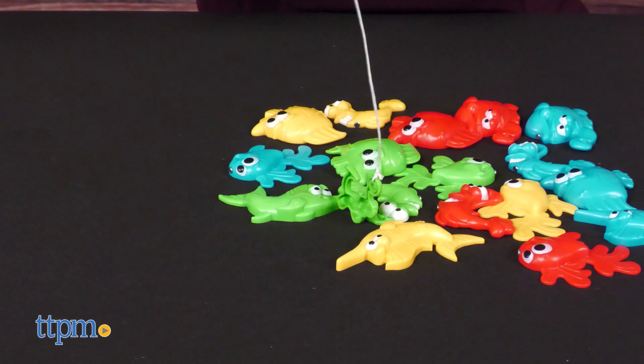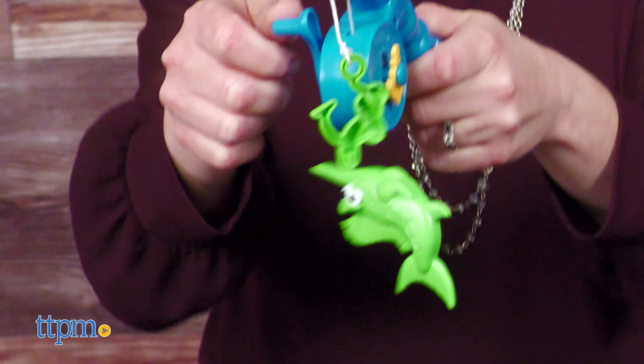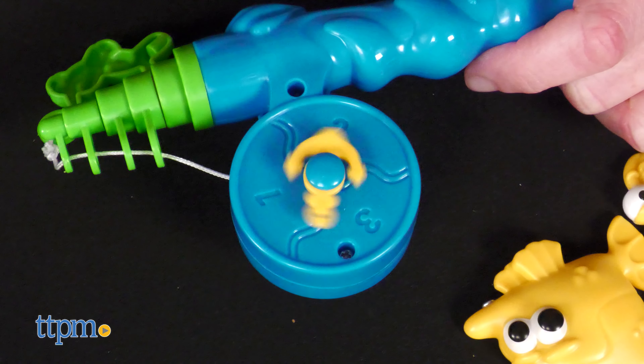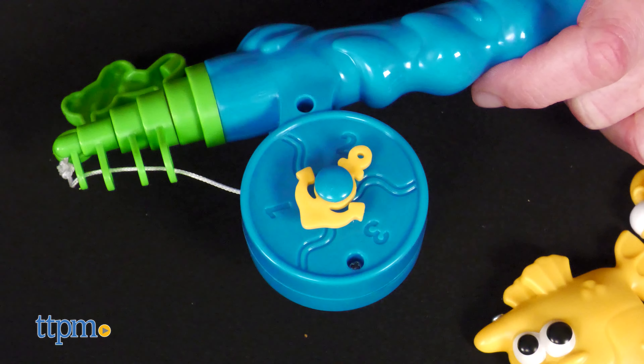Go fishing for numbers and shapes when you play Let's Go Fishin' 1, 2, 3 in the Sea. Before you start playing, each player will choose a shape that will be their shape for the rest of the game. Then on your turn, spin the anchor on the side of the fishing rod to see which number you must fish for.